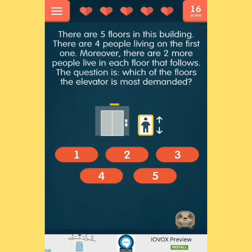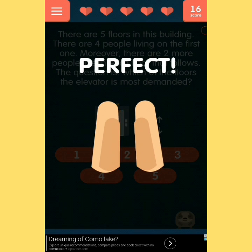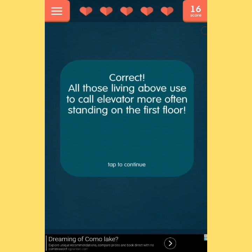So if I wrote the word 'burn' on a piece of paper and put it on a candle, will the candle just light up? I don't think so. There are five floors in this building with four people on the first floor and two more people on each floor after. Which floor is the elevator most demanded? I think it's the first floor because that's where everybody enters. Correct — all those living above call the elevator more often from the first floor.